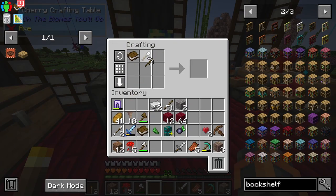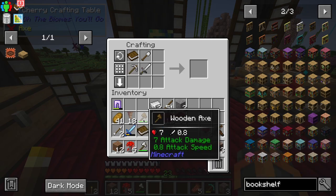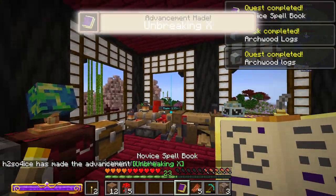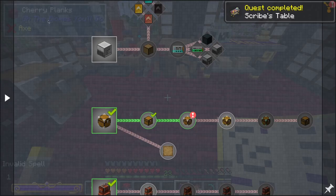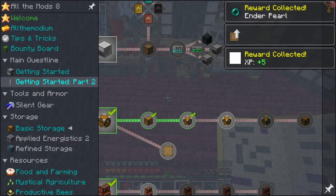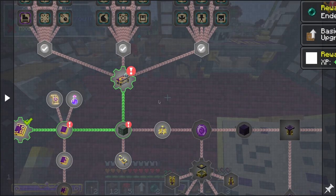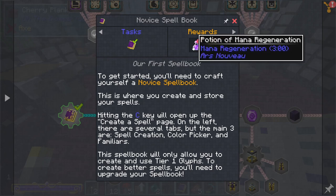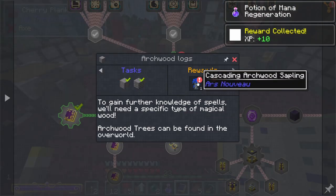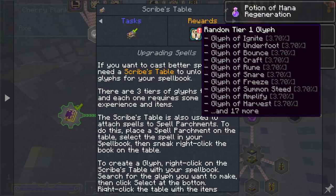Now put the book there, shovel — there we go! Novice spell book, okay. First spell book: potion of mana regeneration. Archwood logs — scribes table.